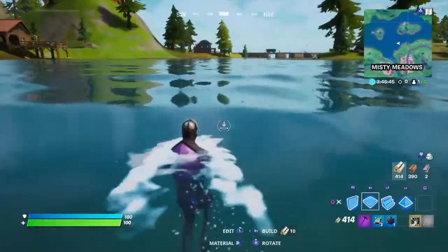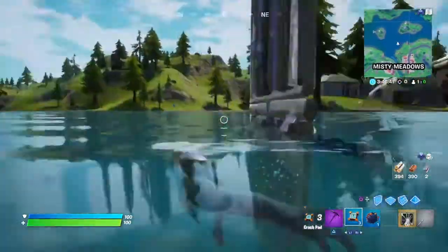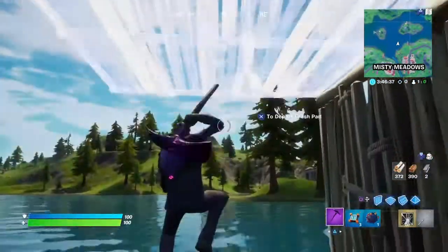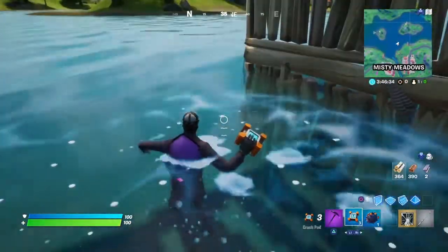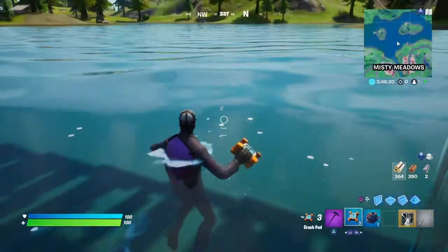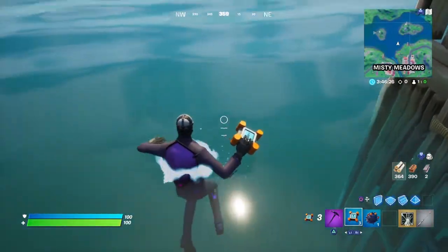You can go flying around. So you want to build something like this. Make sure you have these items that I have in my inventory. You can have only one crash pad, but I recommend three because if you want to do it over and over again. But sometimes these crash pads disappear after a while.